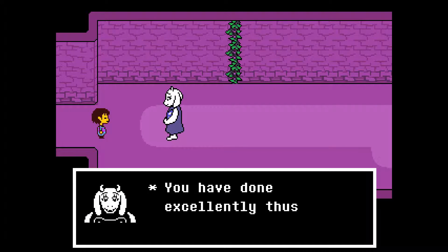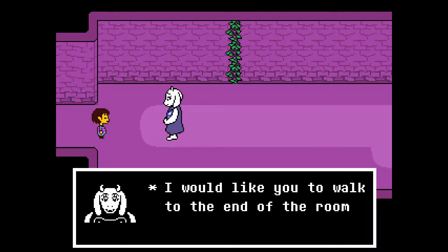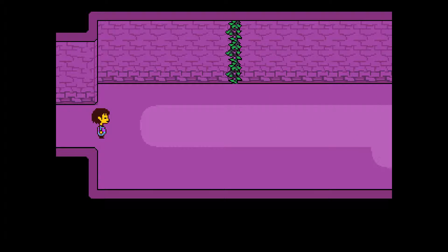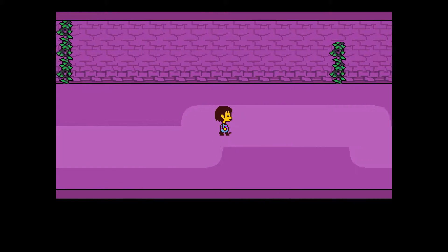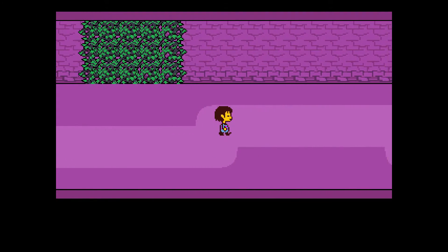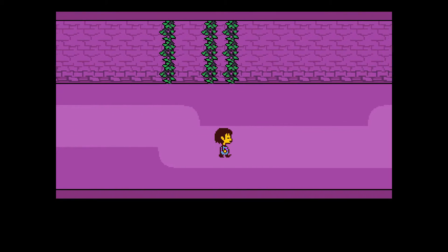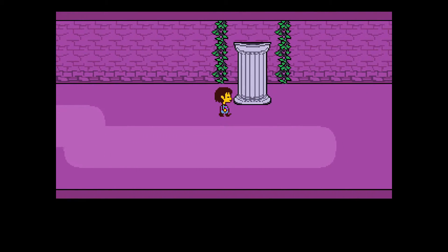Alright, let's move on. 'You have done excellently this far, my child. However, I have a difficult request — I would like you to walk to the end of the room by yourself. Forgive me for this.' Wait, what? Is she evil too? I don't think she's evil, but that run though — let's see if we can do it. It's just a simple path. Alright, we're here.